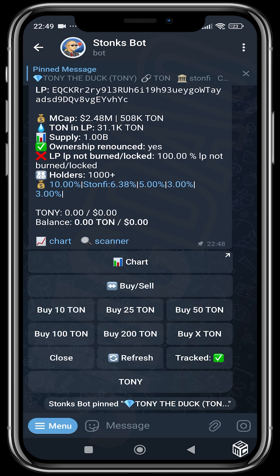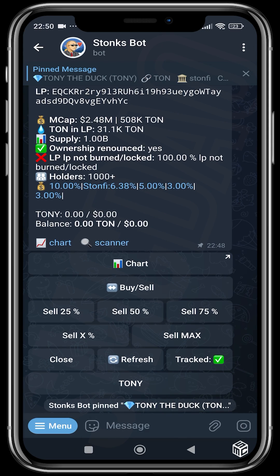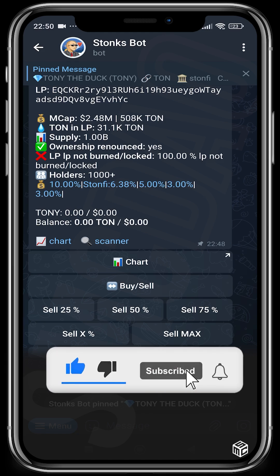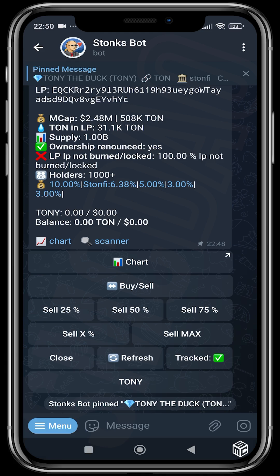You can head over to the charts to see what the chart looks like before attempting to buy. Once you've bought, switch to sell and choose any amount or percentage to sell — 25%, 50%, 75%, a custom amount, or the maximum amount of tokens. That's basically how to use the Stonks bot. Hope you guys have fun trying this out — be sure to like and subscribe, and I'll see you in the next video.